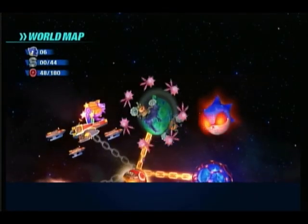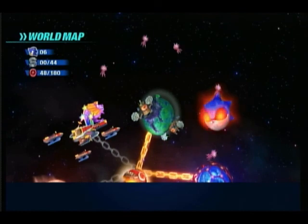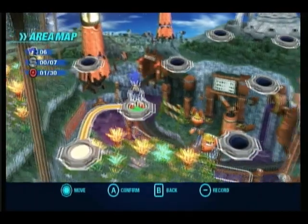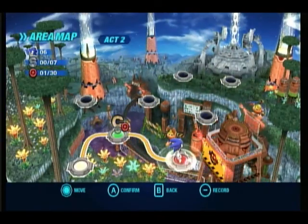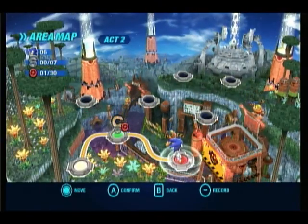Yeah, so I die a lot and I don't know where a lot of the rings are. That means we're going to be spending a whole lot more time in Planet Wisp than any other world, going after all this stuff. And since we used the Pink Wisp for the first time, it is unlocked everywhere. So next time on Sonic Colors: Act 2, Planet Wisp. See you next time.